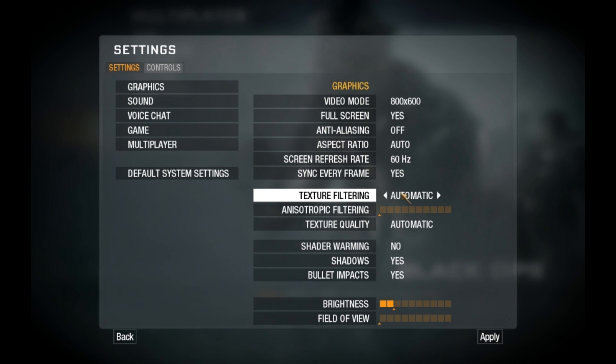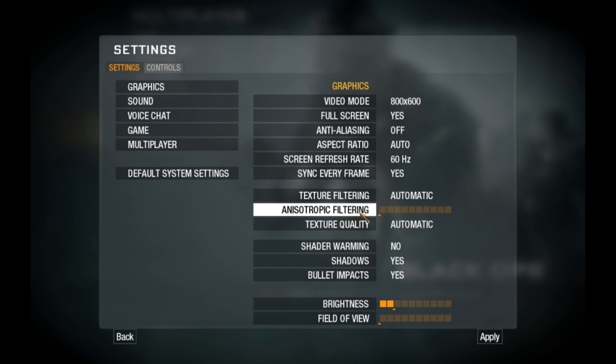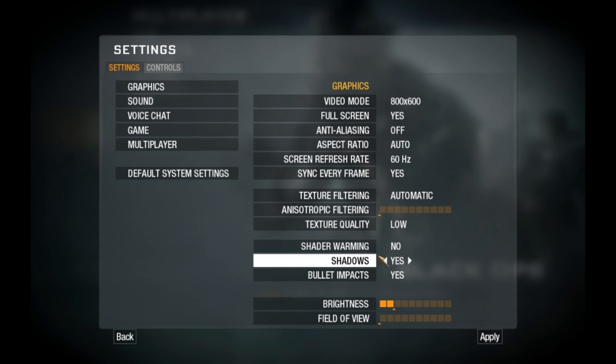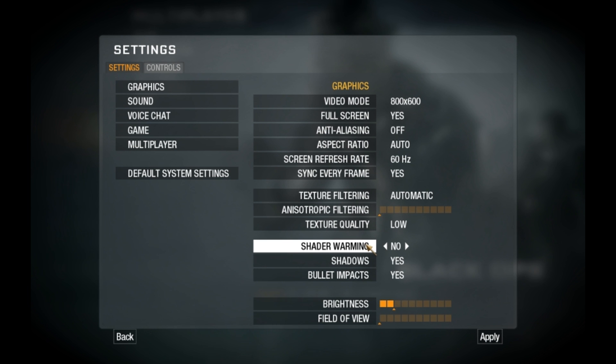Texture filtering should be automatic. Anisotropic filtering should be at the bottom. Texture quality should be low. Shader warming should very, very much be set to No — it should not be Yes. Shader warming is a hell of a problem; it's a problem even on my computer and I have a new one. It's scanning through the map after a match, so it would probably just freeze for you.